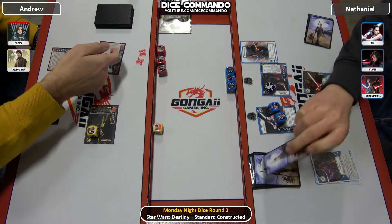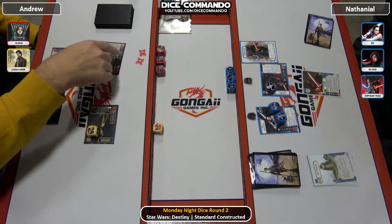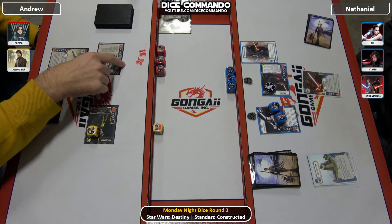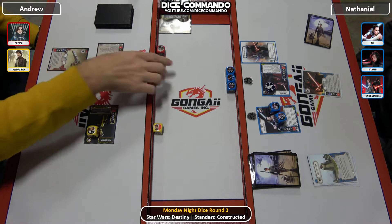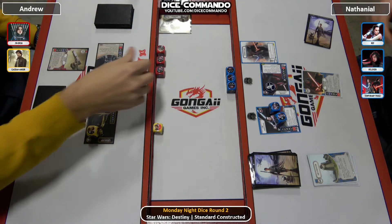He is going to mill there, so he's planning on taking the shield and then he can re-roll Jyn. He's thinking about whether he wants to re-roll Jyn's die — the two. He does pick it up, re-rolls it, gets the discard. That's a win.